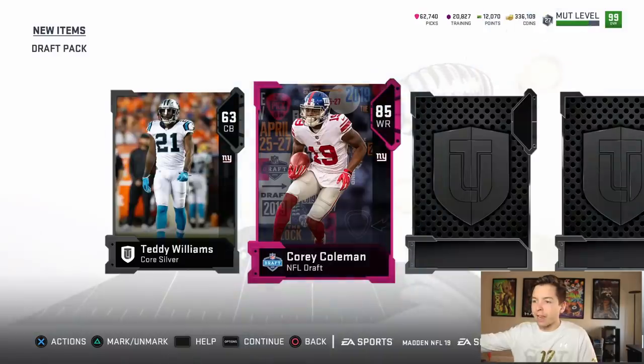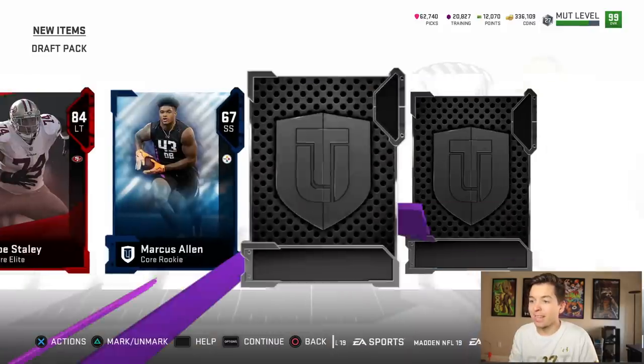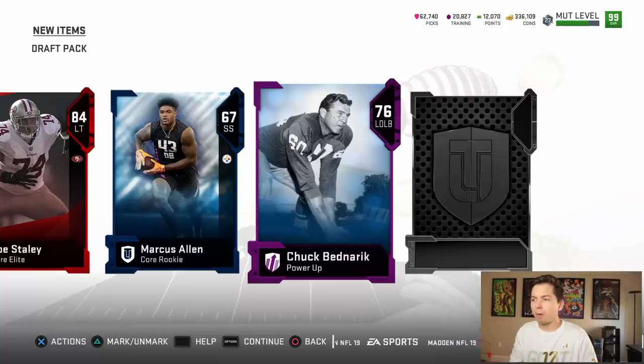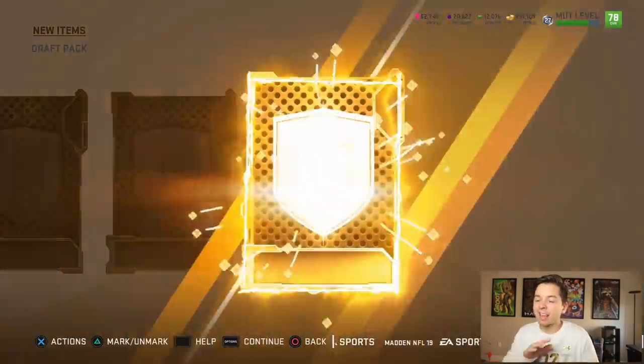This is a draft player — 85 Corey Coleman. We got an elite, 84 Joe Staley. That's actually pretty big, we need a good offensive line. Power-up player, I say we get to power him up. Also at the end, I will be doing the 98 draft player — that'll kind of be the final pack to end things off.